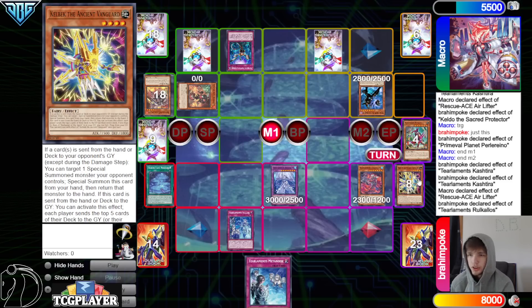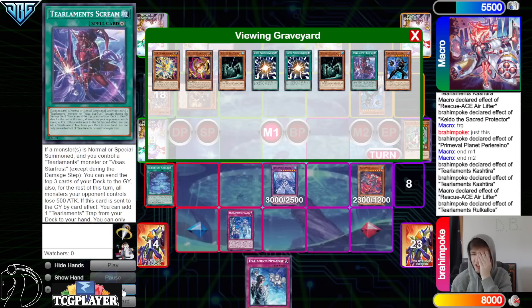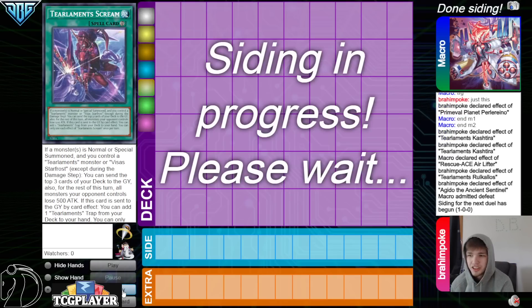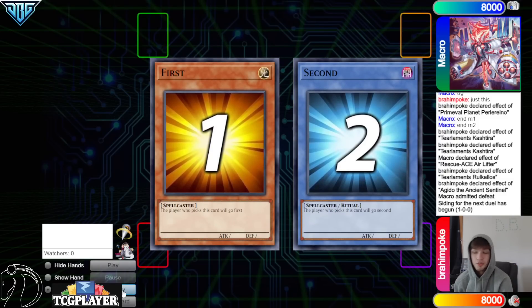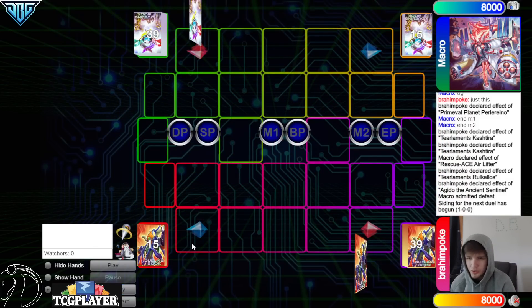They bring out Hydrant from hand — which is good, but they mill... oh my gosh, King of the Swamp! New chain link — and the opponent submits defeat! On to game number two.